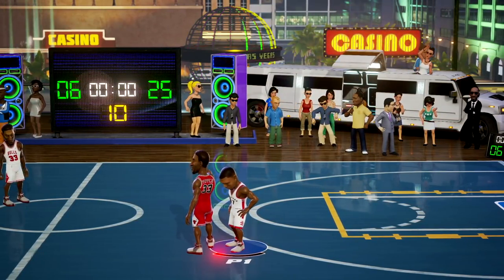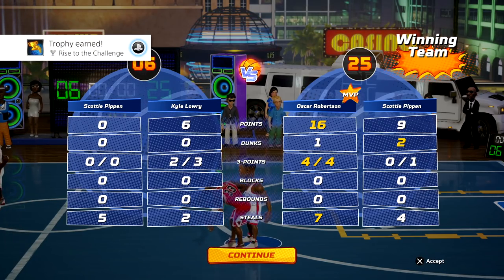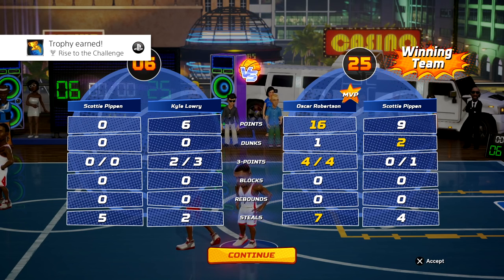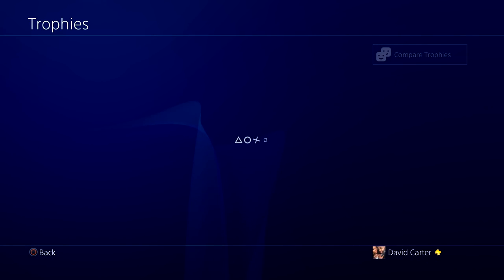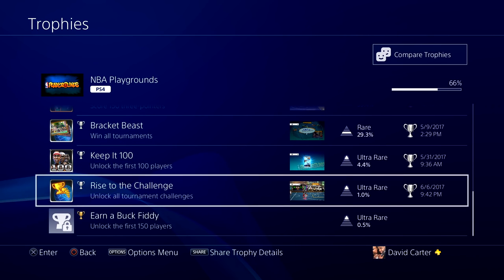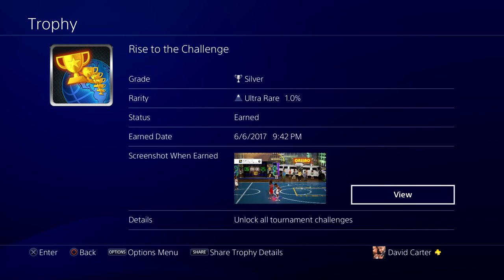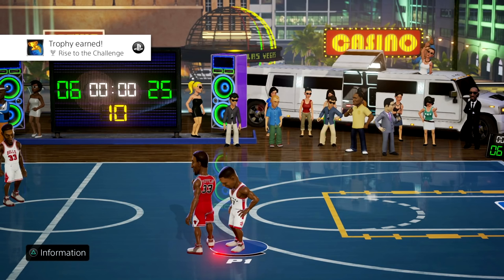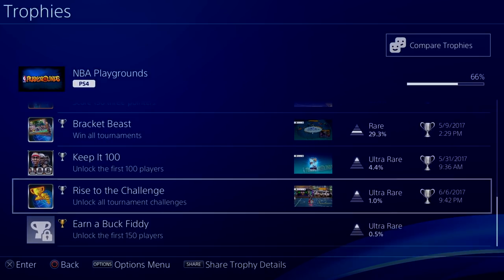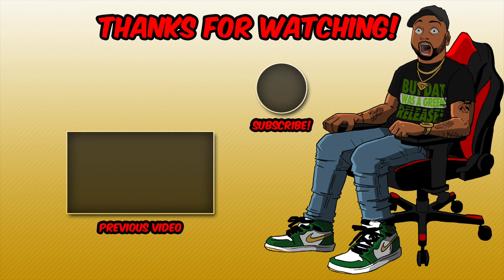If you guys want to get the steals challenge done and finish out the tournaments — trophy earned by the way — make sure you go in the corner, get the ball stolen, steal it back, and keep doing that. You don't have to steal it back and then score. Just get the ball stolen, steal it back, take yourself back to that corner, get the ball stolen again, steal it back, and keep on doing it. This is your boy IKC signing out for real this time. I'll see you guys in the next one. Peace.